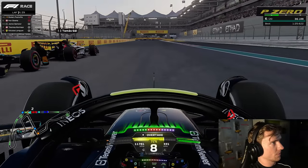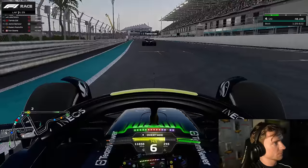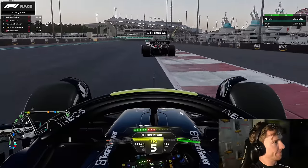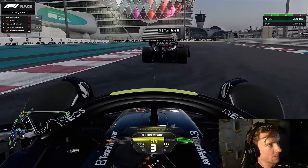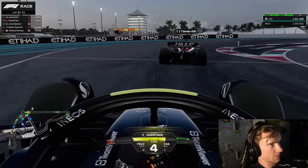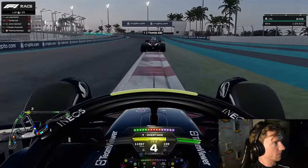We go three-wide into the next chicane. We did get two moves done but shoved Iker a little bit off track — luckily he didn't lose any extra positions or get damaged. We need to try and get past Tamas and attack Luke Smith, trying to break DRS from Tamas. We set two green sectors, but in the last sector is where tire grip comes in and that's where we lost quite a bit of time relative to new tires.